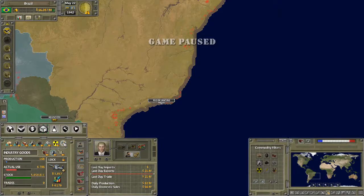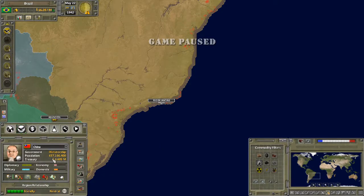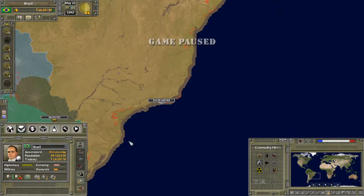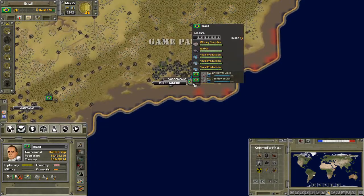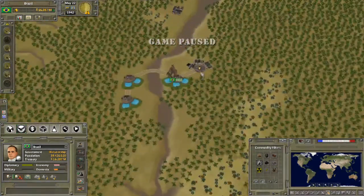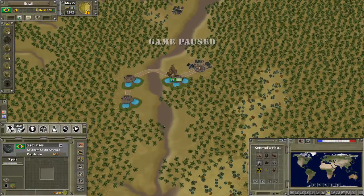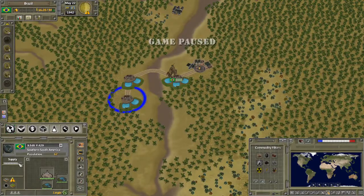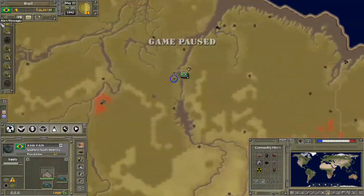Our cost of production is now below the market price. Our economy's been bouncing around — I did get below 20% inflation for a time, then I decided to build another naval plant which is about 800 million. I also built another supply base up there — I noticed these were at about 25% supply, so they're now up to 85%.